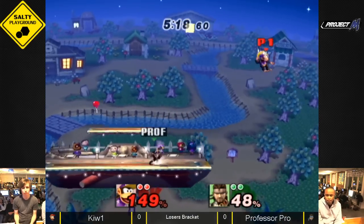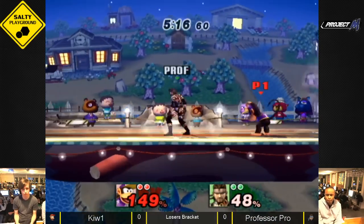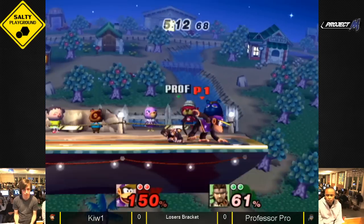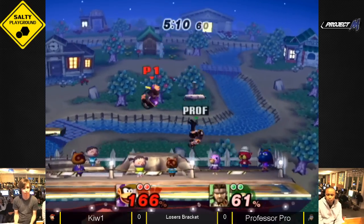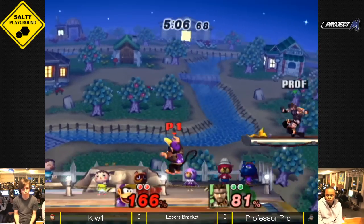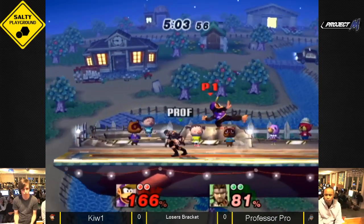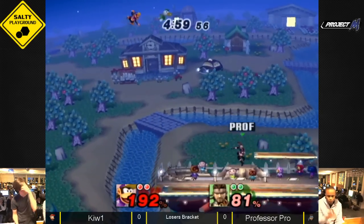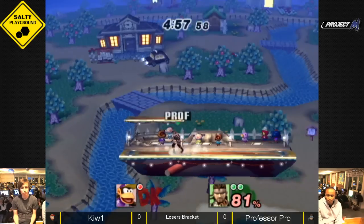Professor Proke hasn't laid any C4 or any mine on the screen. Wow! That fantastic DI! DJ Nintendo would be proud. If he had back air, that would have failed. He has a C4 out. He's going to throw him under — wow! — throw him under the mine. Extremely smart play by Proke. Really smart.